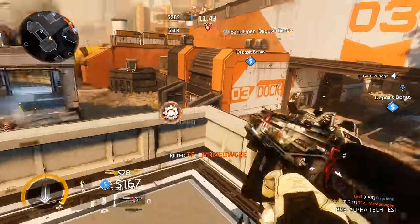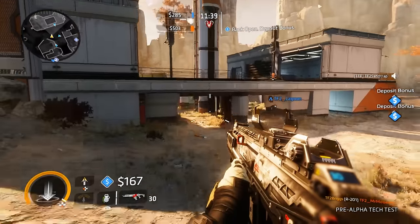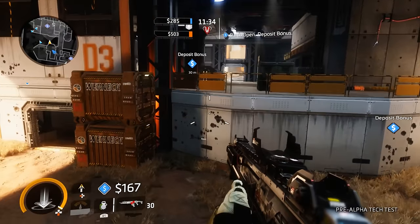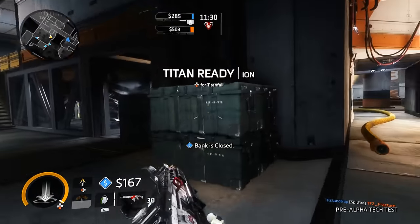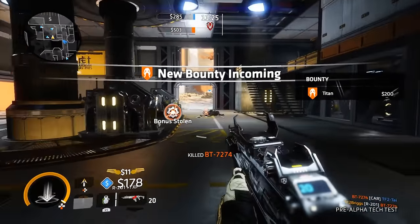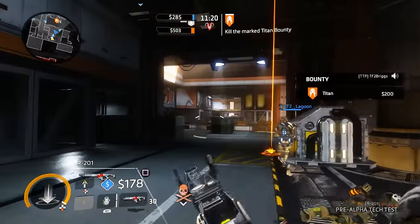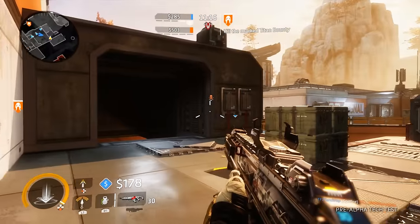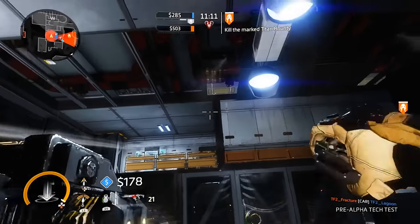I wanted to go over the weapons and gadgets that I played with and how they may differ from the first game. These are also the weapons you'll be able to get your hands on when the technical test starts. In the first game, there was around 10 primary weapons to choose from, not including sidearms or anti-Titan weapons. In the build of Titanfall 2 that I recently got to play, we had access to 9, and of course that's only a taste of what will be in the final game. It's important to note that some of these weapons were seen in the first game, but I'll go over that in the list now. All of these will be available at some point in the upcoming technical test.